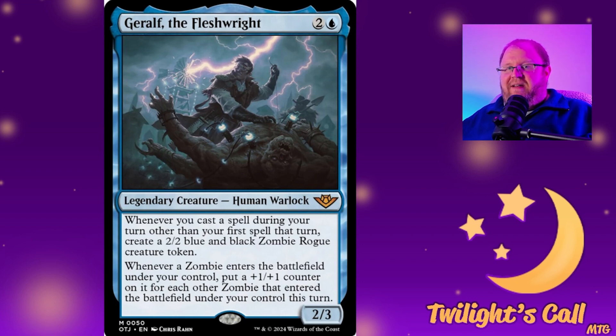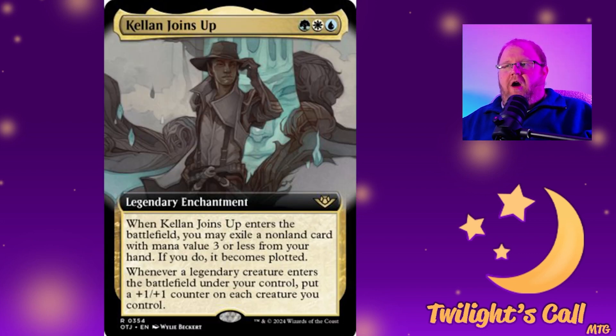Kellan's Join Up for Bant colors is a legendary enchantment. When it enters the battlefield, you can exile a non-land card with mana value three or less from your hand — it becomes plotted. Whenever a legendary creature enters the battlefield under your control, put a +1/+1 counter on each creature you control. This will get slotted into things like Jodah the Unifier decks and legendary-creatures-matter builds. We already have things like the Brokers Ascendancy that puts counters on creatures without caring about legendary, so I'm not sure how much extra play this sees beyond Jodah.